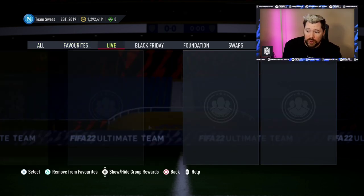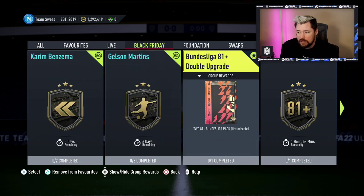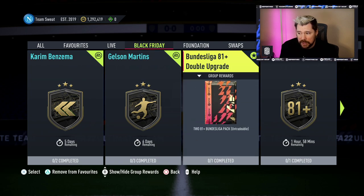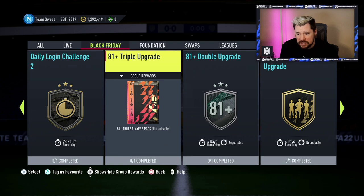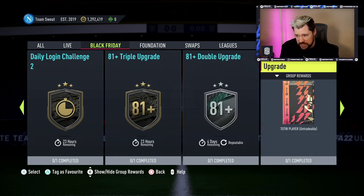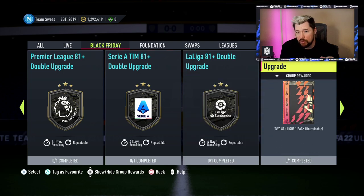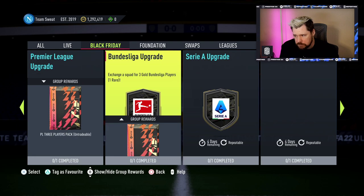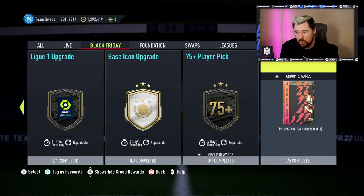EA have also given us, a few hours ago, the upgrade packs — the Bundesliga 81-plus double upgrade pack, the same for all of the major five leagues. The problem is they are quite pricey. They require eight rares from the league and 70 chemistry, so they are pretty damn expensive.